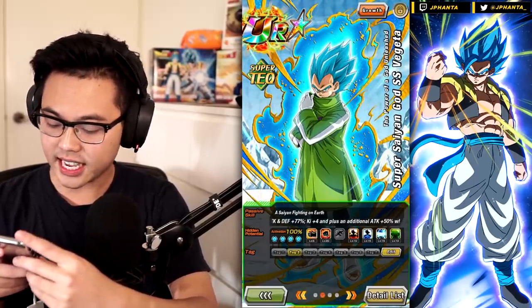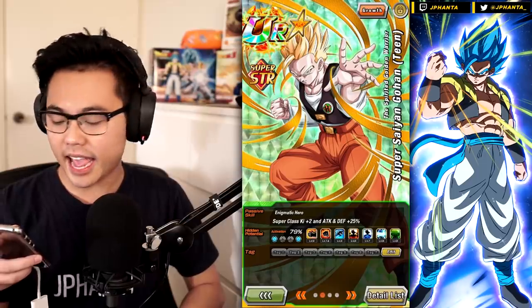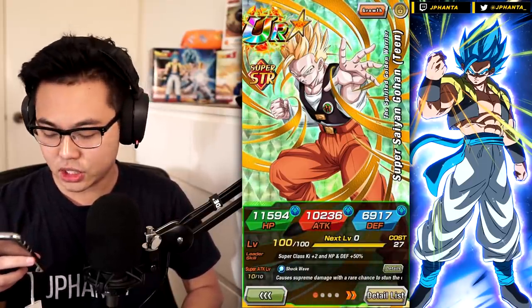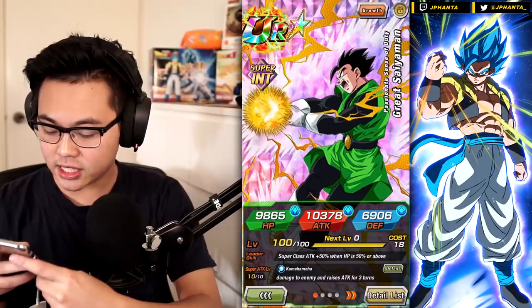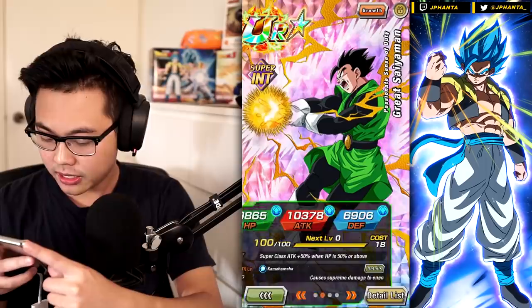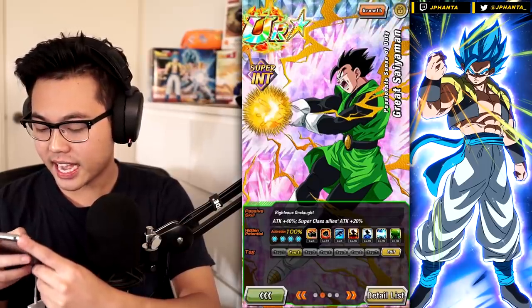Then we have High School Gohan from the World Tournament as well — he's actually a super class support unit for two ki and 25 attack and defense, with a rare chance to stun the enemy with the super attack. Then we have Great Saiyaman — he has a support boost as well, also has supreme damage, raises attack for three turns, can deal decent amounts of damage, a 40% attack up for his passive skill, and provides 20% attack to super class allies.